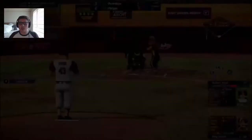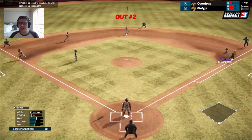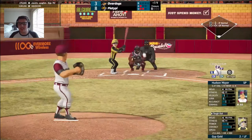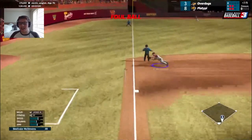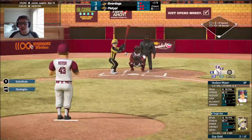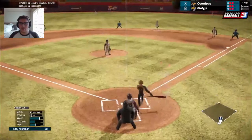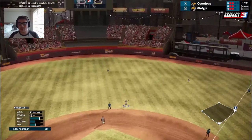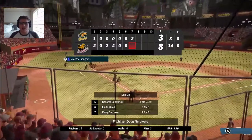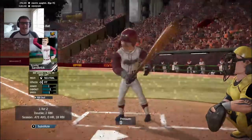Overdogs can still come back, but you still prefer that to walks. Grounded to Beefcake — fires to second, out number two. From the Overdogs' perspective, you almost wish he hadn't homered and they just kept the line moving — now no one on, two outs. The 2-2 — popped up just barely into the outfield grass. Kitty Kaufman under it and makes the grab for out number three. Two runs scored on that huge no-doubter in the top half of the seventh by Anton Goodwood.